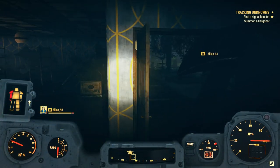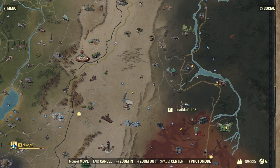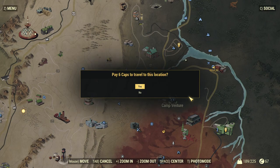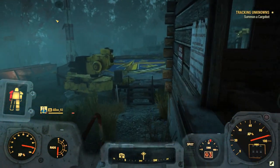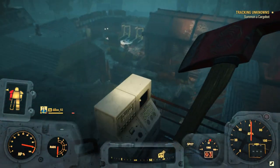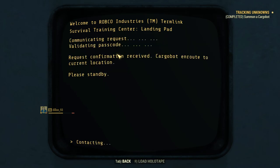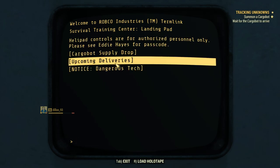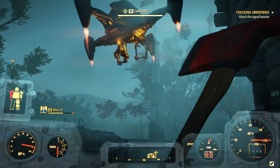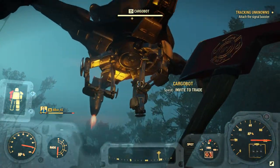Once you have the signal booster, it will tell you to summon a cargo bot. To do that, you'll need to head over to Camp Venture, which can be found right here on the map. Once you're there, head over to the top portion of the camp where the helipad is located. Just down the stairs from the helipad there will be a terminal you can access, and using this terminal you can summon the cargo bot. Once you do this, it will tell you to wait around one to two minutes for the cargo bot to arrive, then you'll need to attach the signal booster to it.